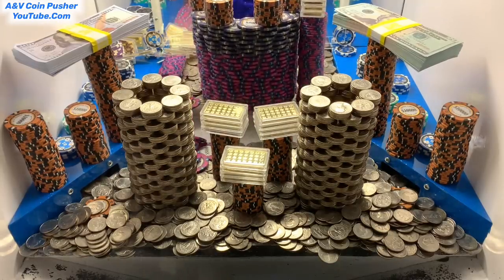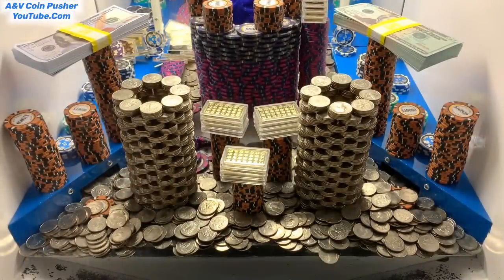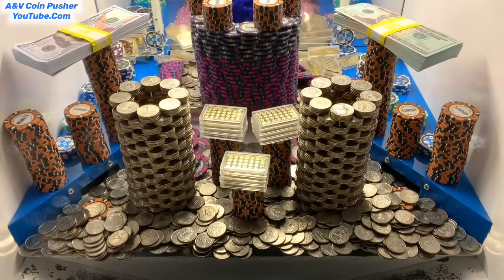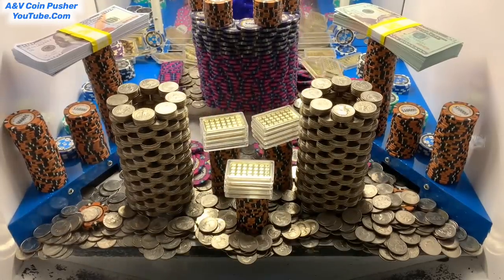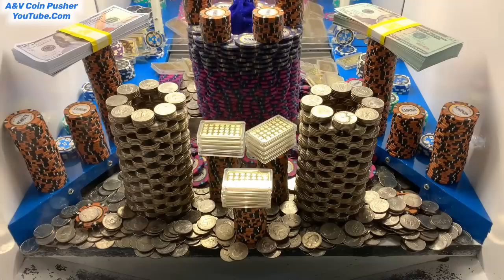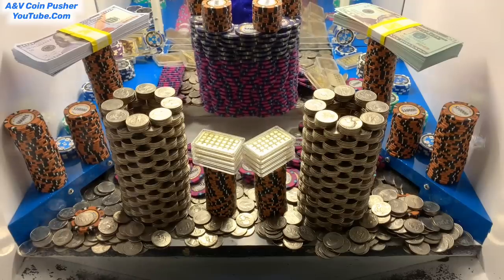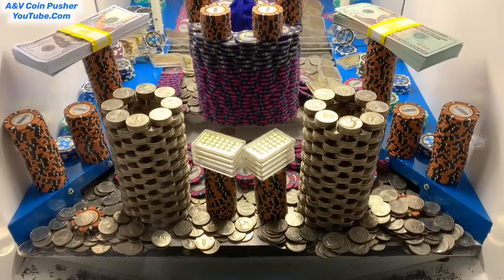I've run out of quarters, let me go see what I've won. All right, I'm back — we got about 50 quarters out of all that. That other tower of five thousand dollar chips fell down and looks like we lost one ounce of gold. Holy moly, that was a waterfall of quarters right there — this is doing phenomenal. We lost a gold bar and a five thousand dollar chip, and we just got a tower of ten thousand dollar chips to fall right there.